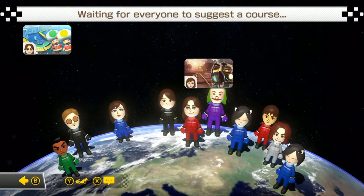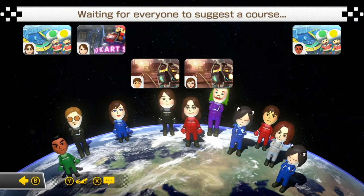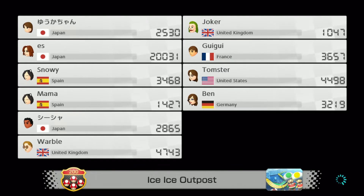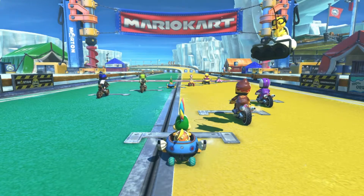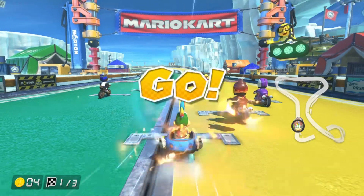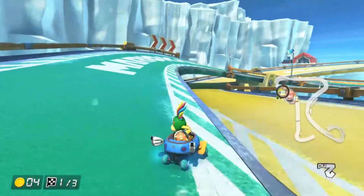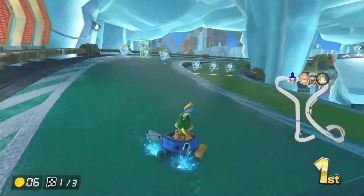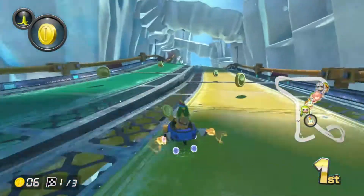I meant to press left — I'm not disappointed with my choice, but there's your first example of the difficulties that'll be happening during this run. And of course our first race is a 200cc race, which I'm not liking very much. I also have to switch drifting and items — A is on the wrong side. And of course I'm using the wrong control stick, which I have years and years of experience on the other one.